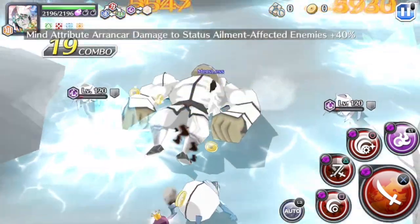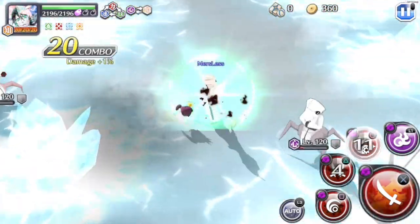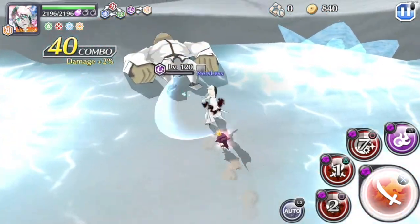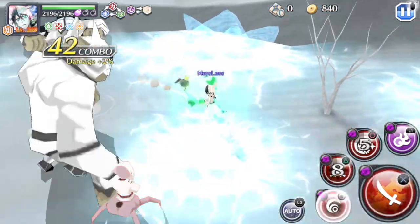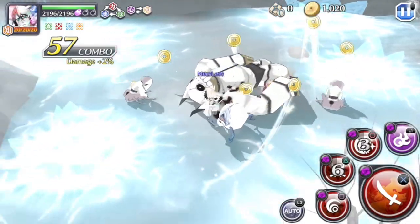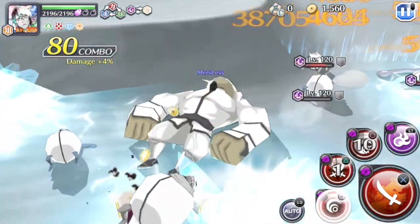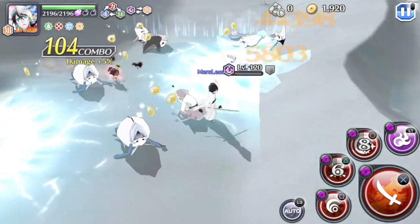Here we are back in another IT to see if we can clear a lot faster. One thing I forgot to do — I forgot to put on a zeta pill to hit the enemies that are hiding, so the run might not be as fast as I wanted it to be. But we'll still try and clear as fast as we can.